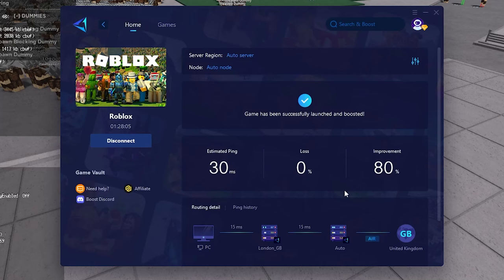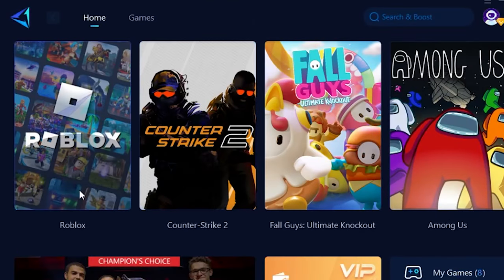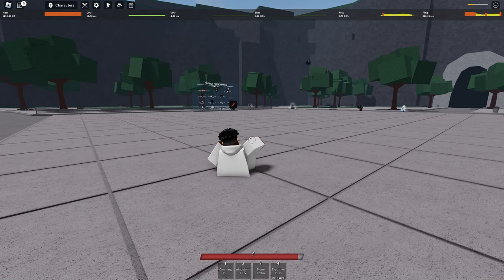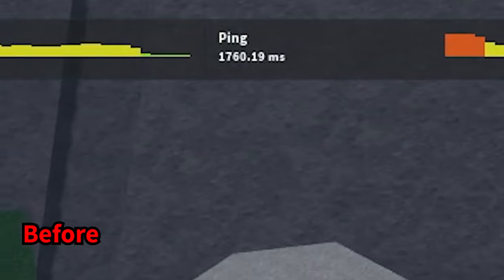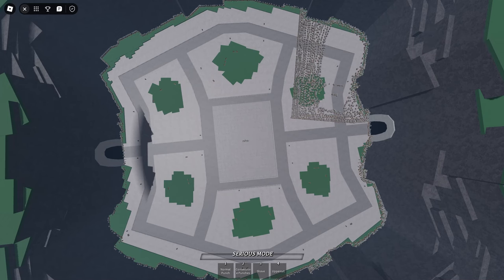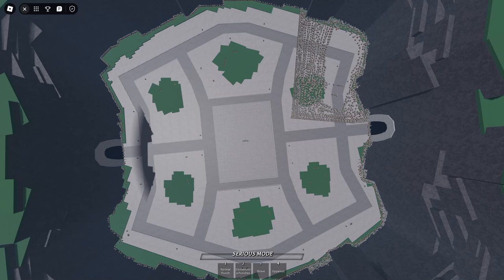Maybe it's because I'm using Gear Up Booster. Gear Up Booster is a lag-reducing software which significantly reduces high ping in-game with a simple click of a button. Your ping can go from this to this. If you are a person that experiences a lot of high ping and even ping spikes, then Gear Up Booster is for you. And the best part about it is that it's safe to use and you will not get banned for using it. If you would like to try this for yourself, there will be a link in the description.